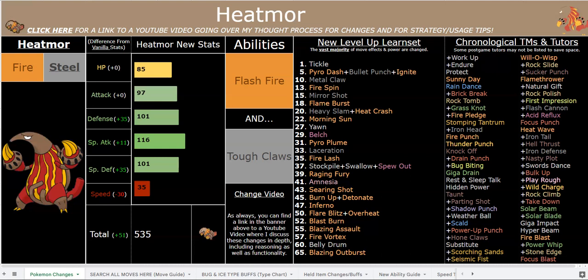I did have to drop Heatmor's speed a lot as well, but before I talk about the stats and how great the abilities are — which you can switch between using infinite usability capsules, by the way — I want to quickly give a little more insight into why I made him a Fire/Steel type, because I acknowledge that this might be a pretty weird type change for some people.